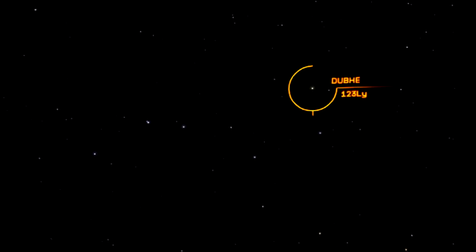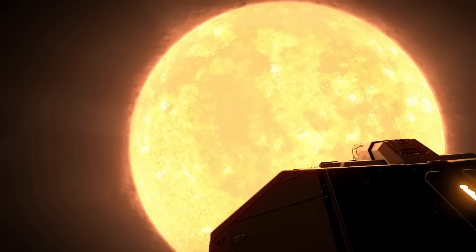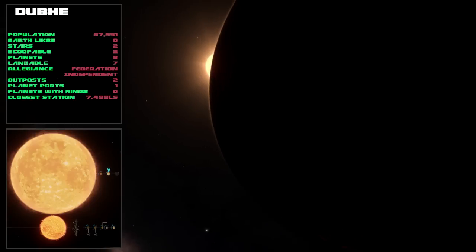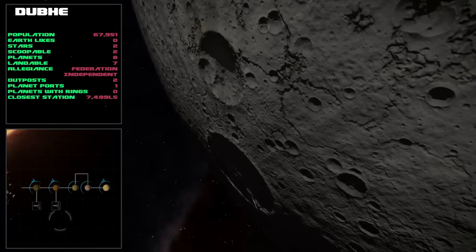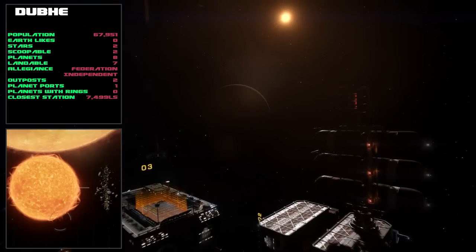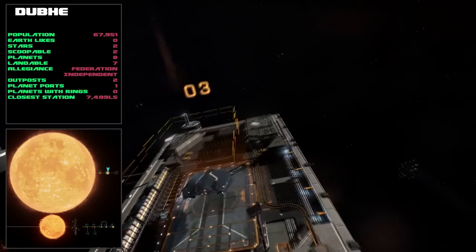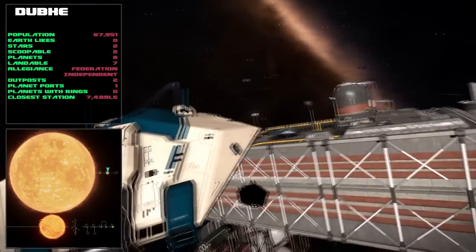Onto our last star in the Plough now and that is Dubhe. Upon arrival you come across this massive G-class star which is actually 25 times larger than Sol, our own star, but it has a similar mass. Population here is a measly 68,000, which is about the same size as a small town in the UK. Seven out of the eight planets are landable, but there is only one planet port and two outposts, the closest being 7,500 light seconds away from the arrival point.